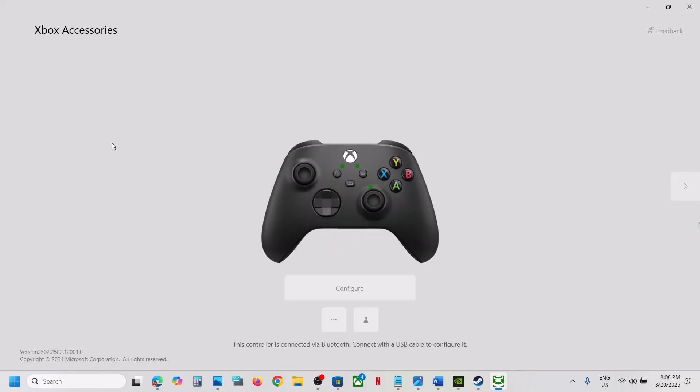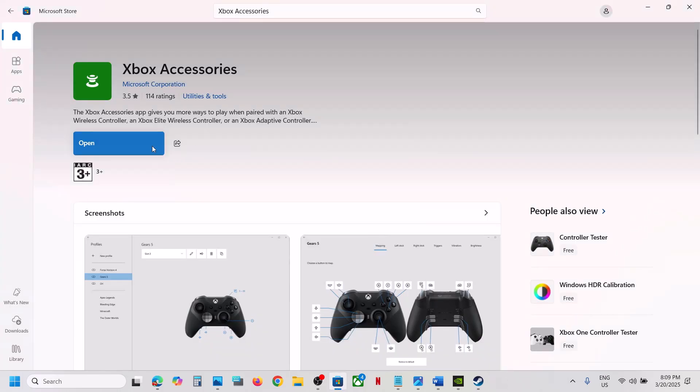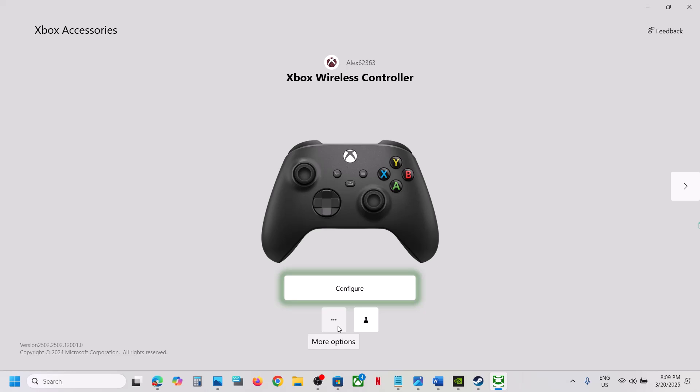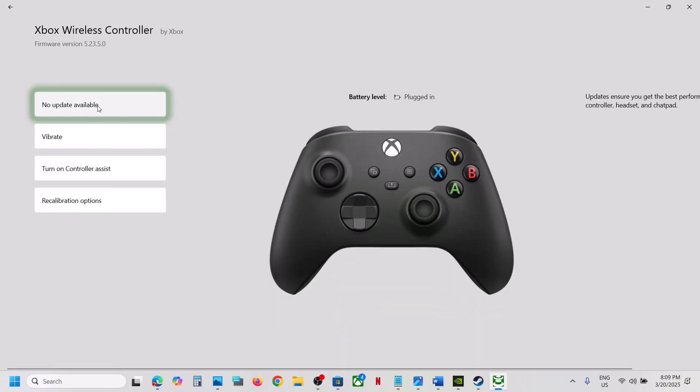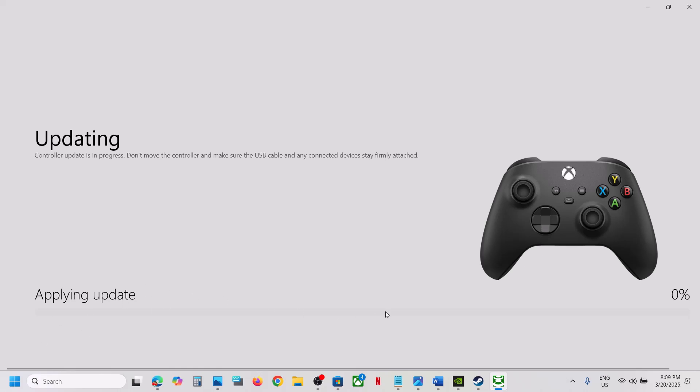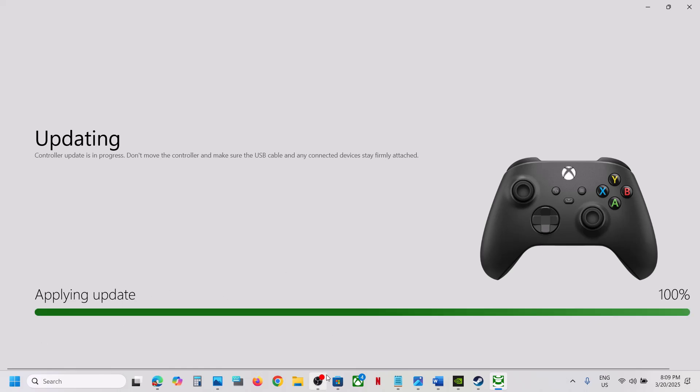Once installed, open the Xbox Accessories app and connect your controller using the USB cable. Once connected, three dots will be highlighted — click on the three dots and you will see an option to update your controller. If an update is available, you will see the update option. Apply the update; this process will take some time. Once done, check if the controller works.